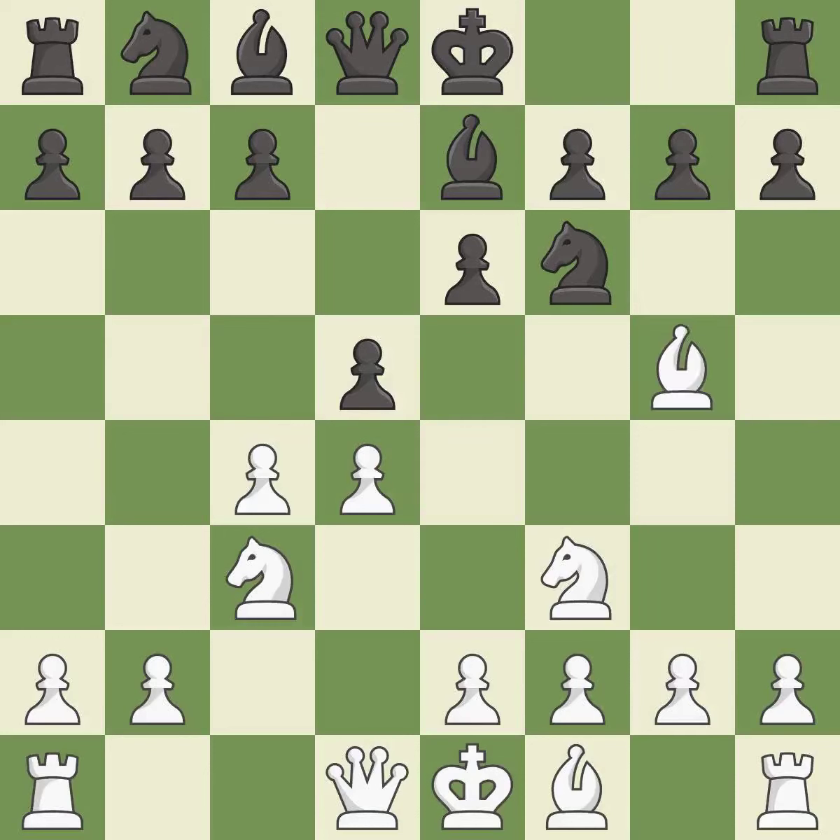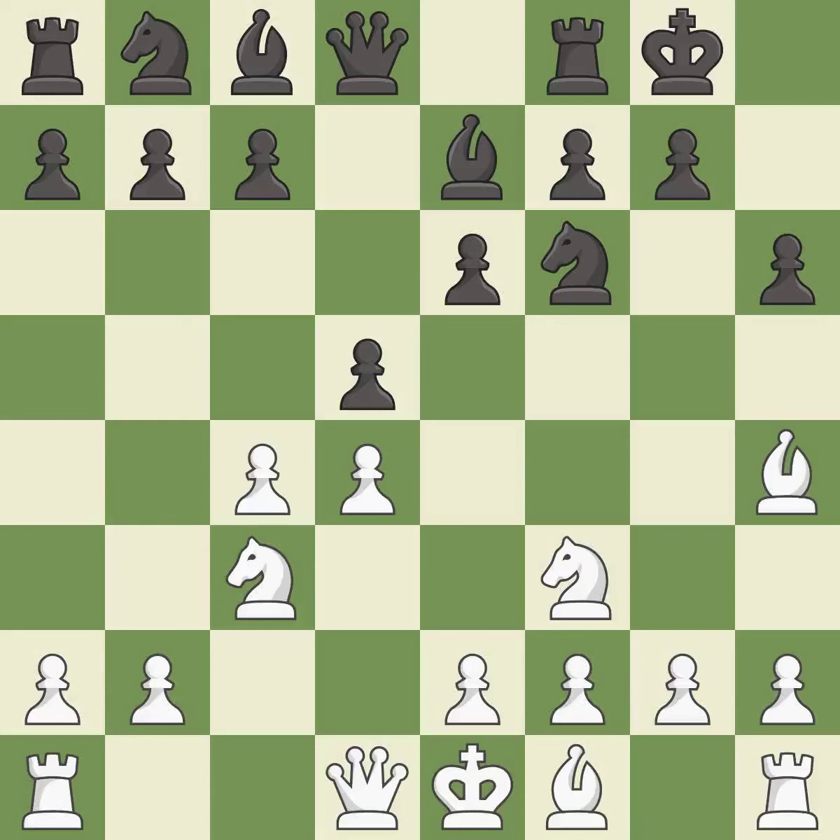This activates a bishop by developing it off of its starting square. The opposing bishop is kicked by a pawn and must now move or be captured. This moves the bishop to safety. Castling gets the king to a safer square out of the center of the board while also developing a rook. Castling kingside tends to be safer because the king is further from the center.